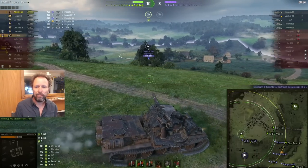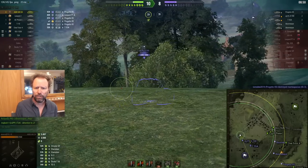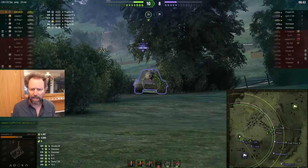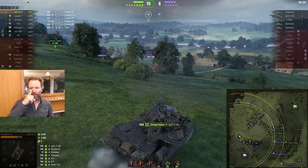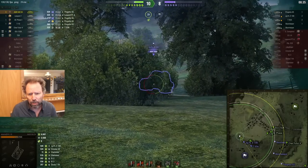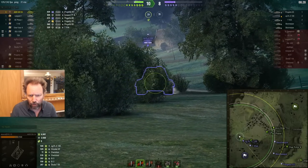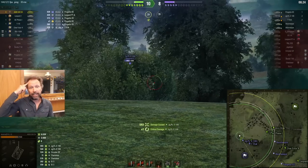Don't take one in the side - angle your armor. He missed! Make him pay. Get the gun depression - 554 damage. That took a while. He's going to probably reload faster than you. But he's going to hold his ground. Make it count - get the lower plate. Boom. He still out-reloads him. This guy's just churning through, but he bounced - bullseye! Beautiful.